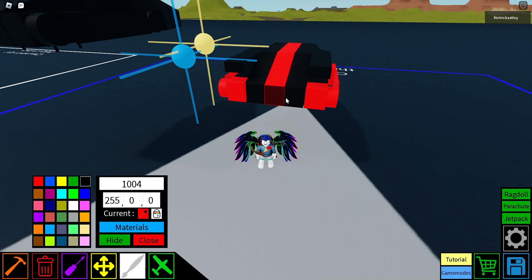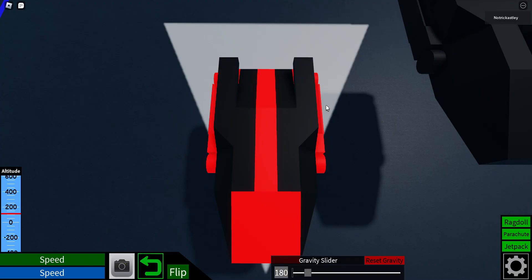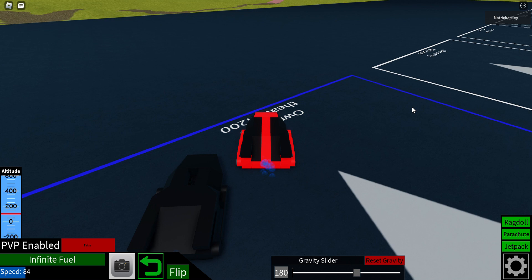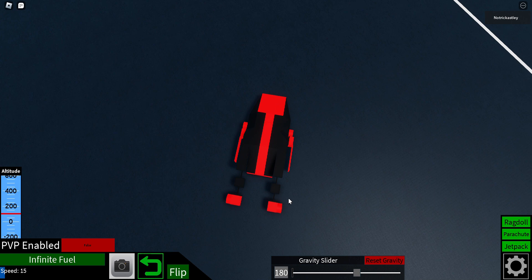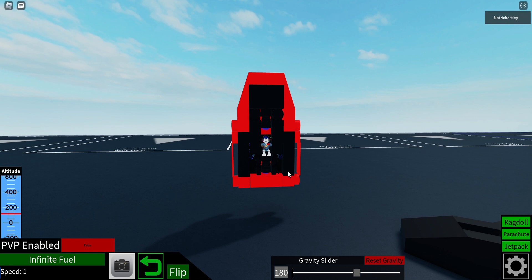Alright, so this is the finished build. And now it's done. So if one of the arms doesn't get out, just put it back in, flip it, and then put the arms back out. And if it still doesn't work, just respawn. And yeah, that's quite a good one.